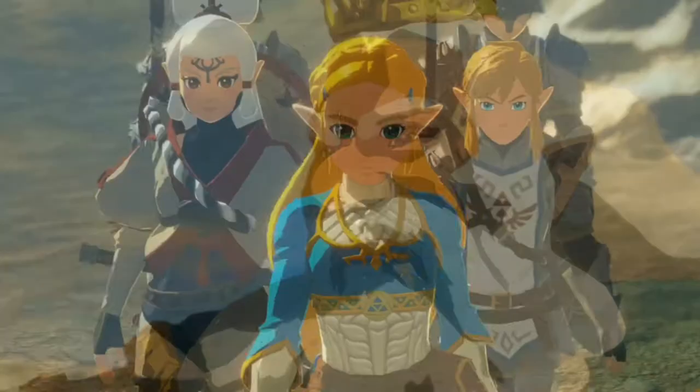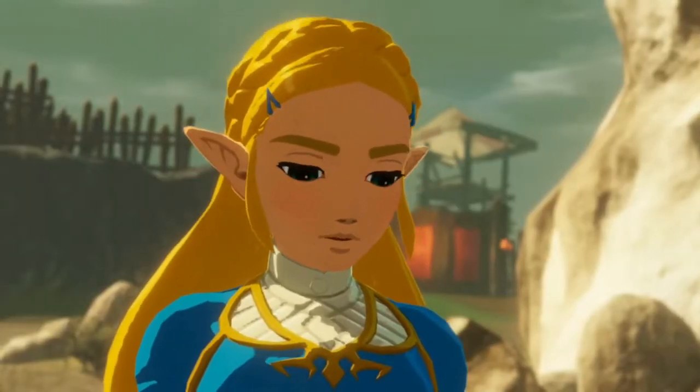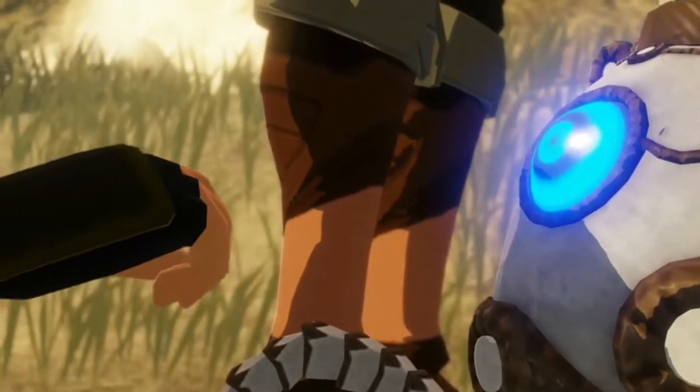In this demo, you get to play as Link, Zelda, and a young Impa as they fight against Ganon's forces in order to protect Hyrule. It's great to have all these characters together and interacting on screen more, and I can't wait to see the other characters such as the four champions join the party in the full game.